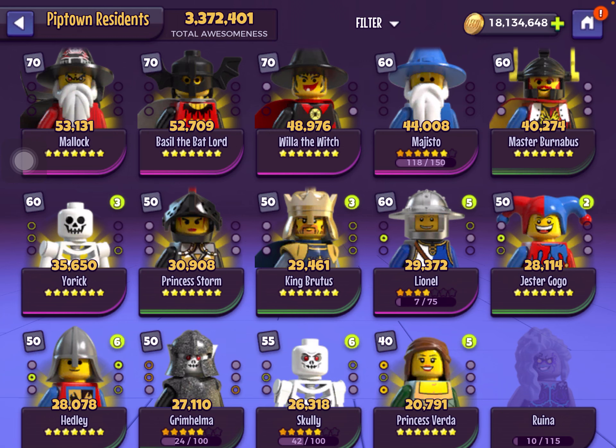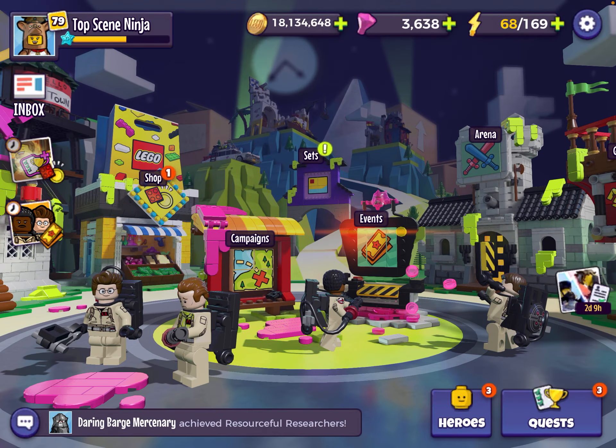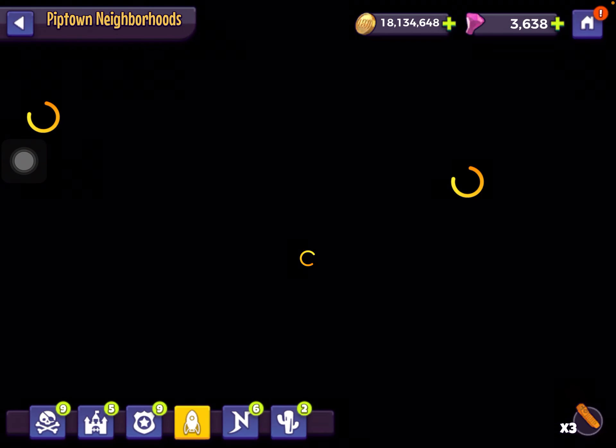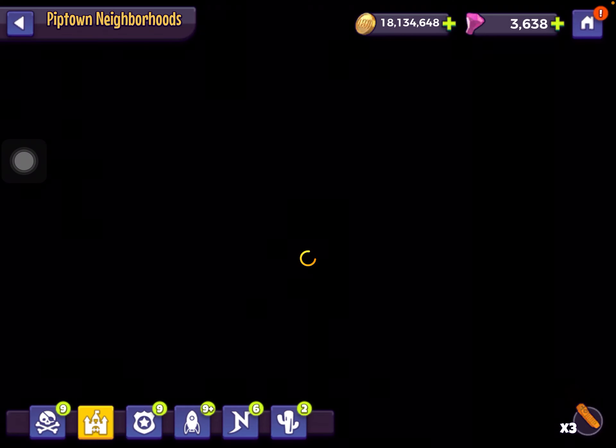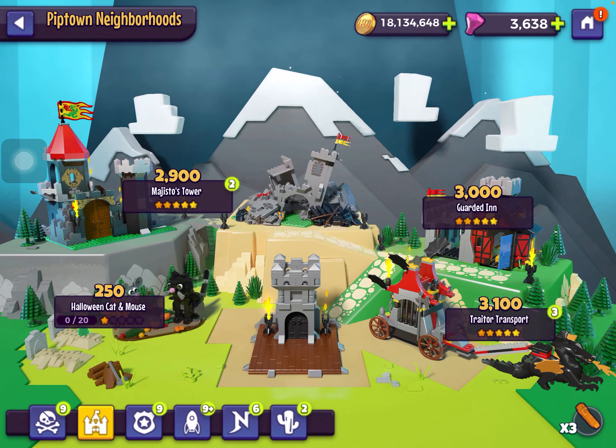For the Castle sets, you can go for either Guarded Inn or Traitor Transport. Magisto's Tower is very slow — it can only be gotten from bricks. And the Halloween Cat and Mouse set is event-exclusive, so don't worry about that.